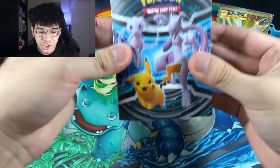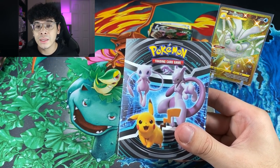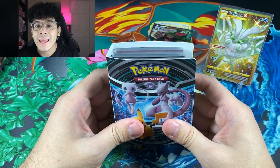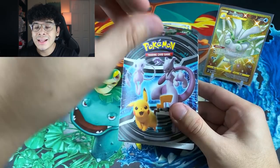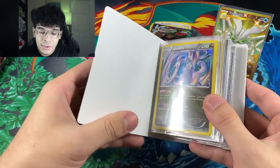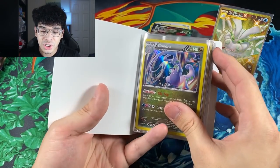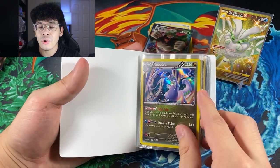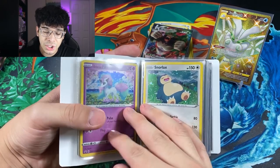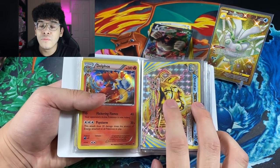We got this Mewtwo Mew Pikachu mini binder — I believe it holds up to 60 cards front and back. This binder is full to the brim; every single page is full front and back with no pages missing. The first few pages are holographics — front and back holos. We got some promos in case you need promos for your collection. We got more holographics, but now we're moving on to the ultra rares.